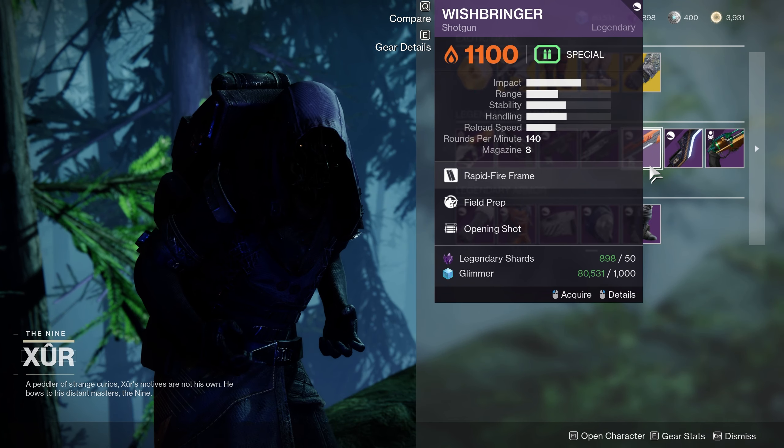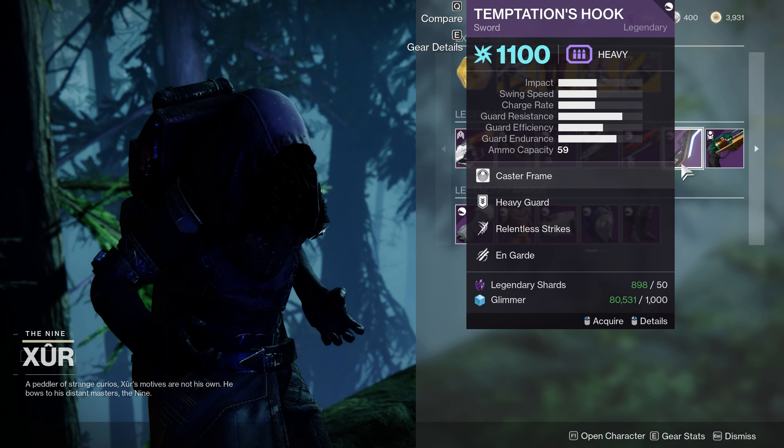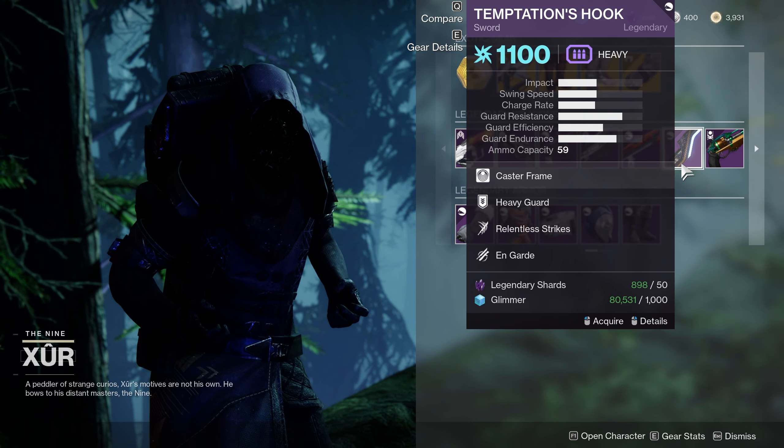The other weapon that deserves an honorable mention is the Bottom Dollar. This one has Pulse Monitor and Dragonfly. Most of the weapons are kind of a mixture of bad and good perks. Dragonfly can be pretty fun in some PvE activities, but Pulse Monitor is not going to be the greatest option of all time.